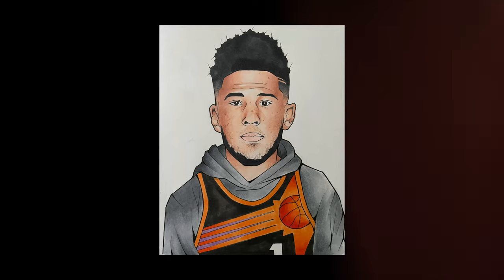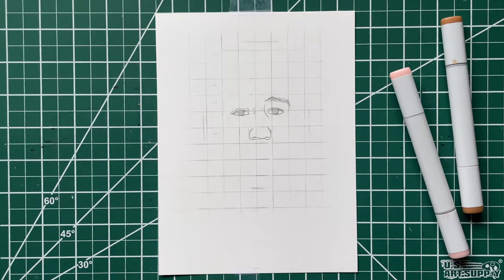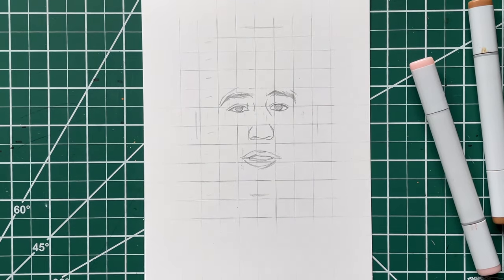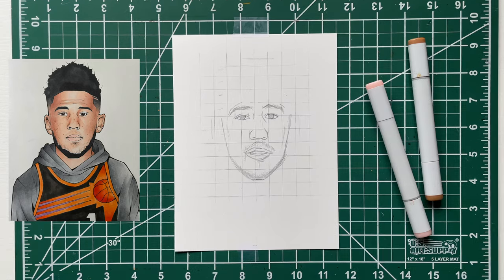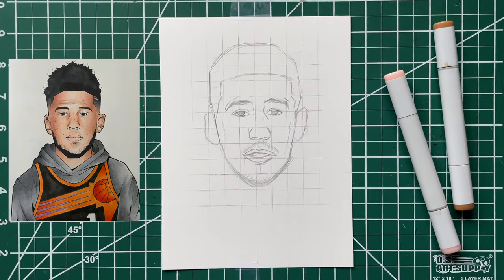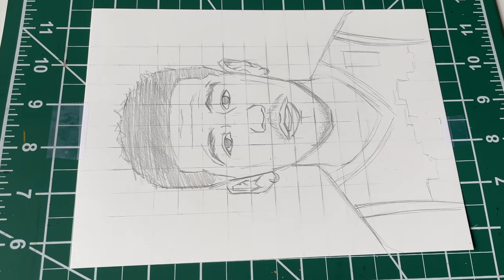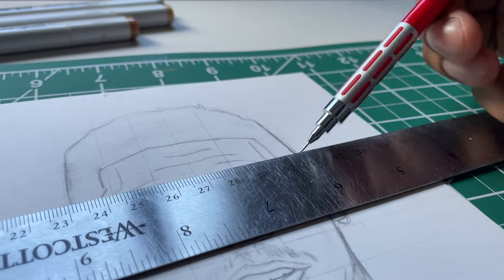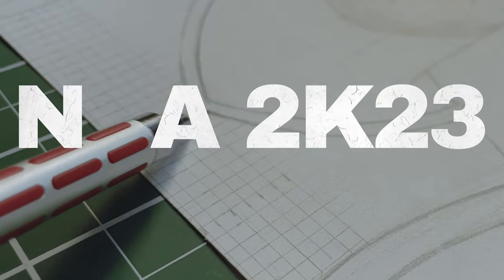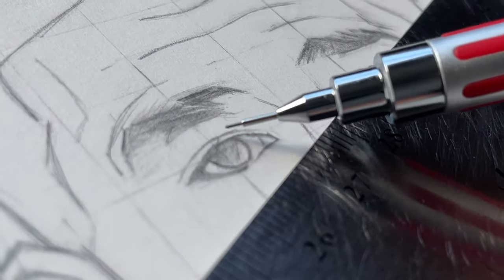I gotta tackle this old Devin Booker piece I drew in 2020. This time around my main goal is to draw him a little bit more realistic. I don't think the old piece really resembled Devin Booker that much, so I put a grid in this one to make sure I'm good. And Booker is also the cover athlete for 2K23, which just released at the time of this video, so he might have been mandatory to draw.